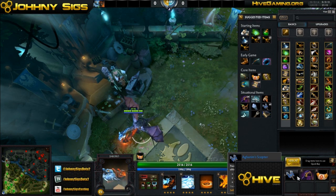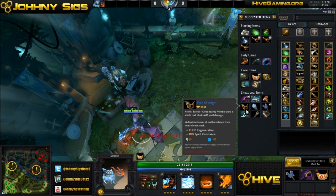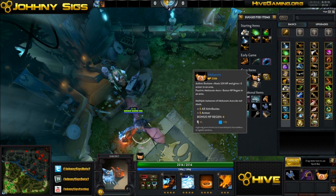As far as the scepter upgrade itself, if you're getting super fed you can get away with it, but normally I stay away from it, opting to fulfill the role of support more — getting a Pipe, getting a Sheep Stick, a Scythe of Vyse, also good. And picking up wards if nobody else on your team is doing it is a great idea.